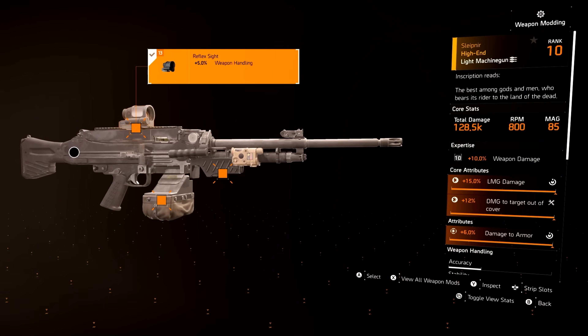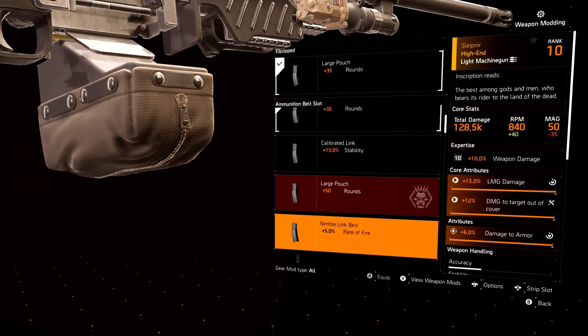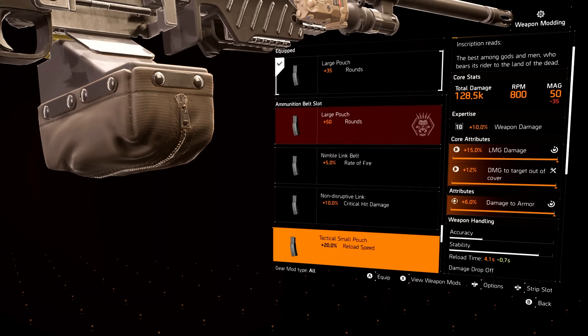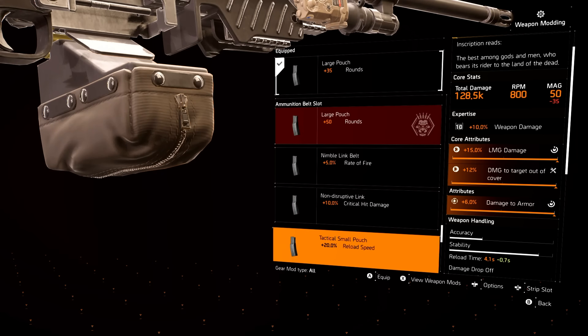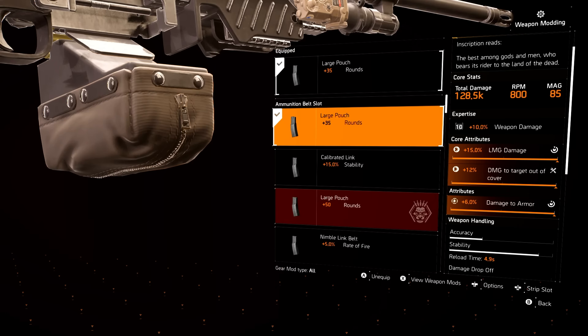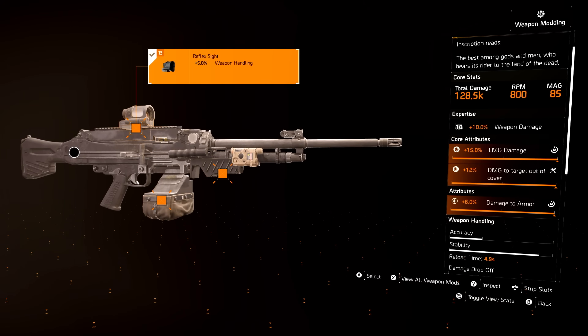For LMGs it's a little different. For the pouch, this one's up for debate — you could go rate of fire, crit hit damage, or reload speed because LMGs are so tricky. It's based on your play style. I know people who go rate of fire, some who go insane crit, and others who go insane reload speeds. For me though, I just go with the large pouch for the added rounds and go ham. For reload speed, I just get it from the weapon handling.